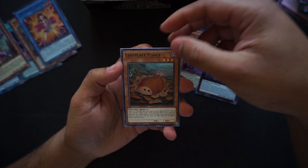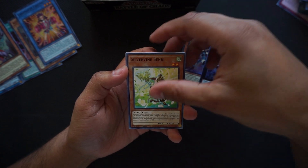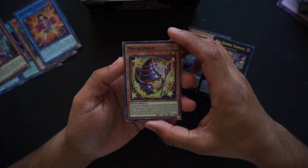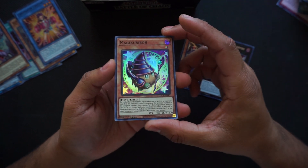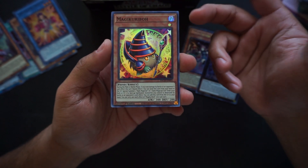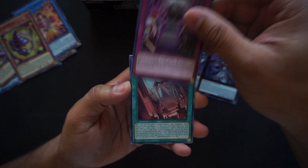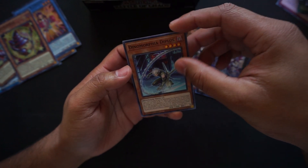Leaf Place Place, Dynomorphia Sonic, Silver Vine Senri, Doll Monster Bear Bear, and Magic Kuriboh! I really wanted one of these — Dark Magician support of course. Look at it — it's basically Kuriboh as Dark Magician. Does it get any better than that? Maybe that alternate art Dark Magician would be good. Triple D's, Double D, Dogmatica, and Dynomorphia Diplos.